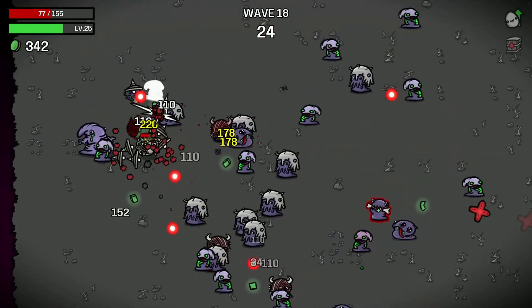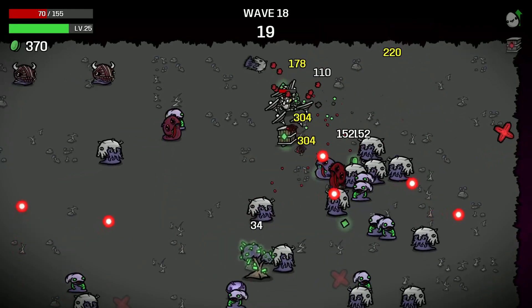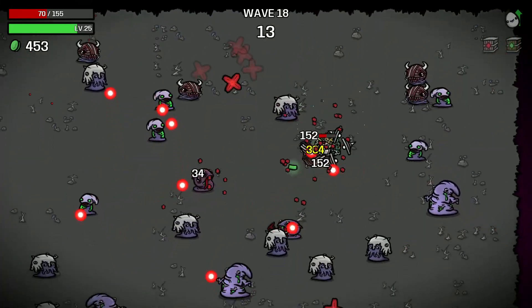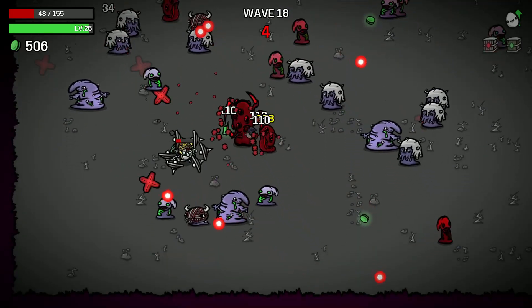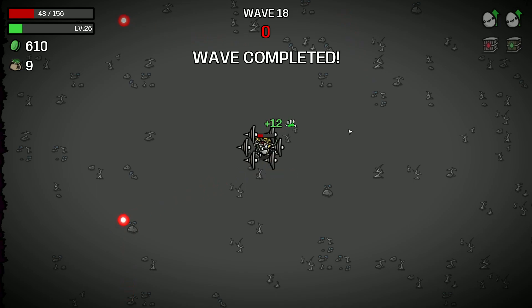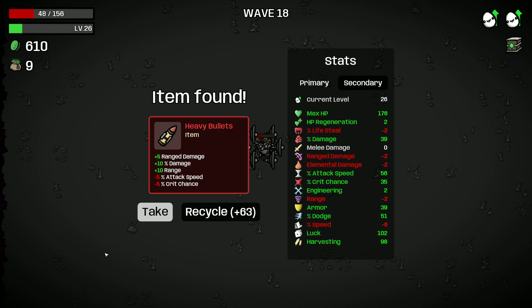We got the legendary item — hopefully it gives me something not related to HP regen. There are so many good legendary items, please give me something useful. We are taking a lot of damage, 48 health. Come on, give me something good. Freaking torture — are you kidding me? Hold on — this doesn't matter, right? This doesn't matter. So basically it's extra HP. I'm going to take it.